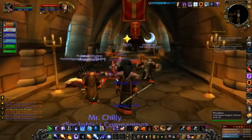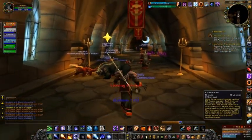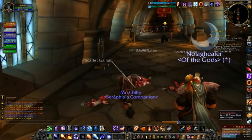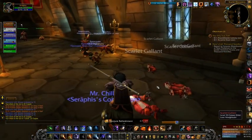Just a quick backstory again — we're in the Scarlet Monastery. The Scarlet Monastery has a bunch of different wings, and of course we've already run one of them, the Graveyard. This is the second one. We need to get ourselves some food actually.